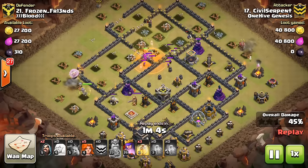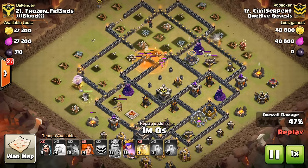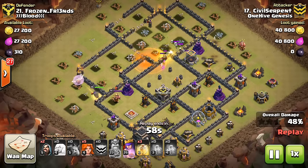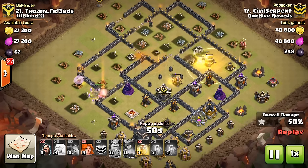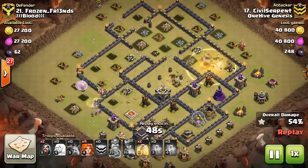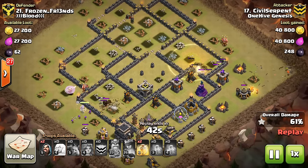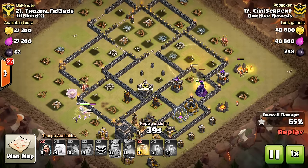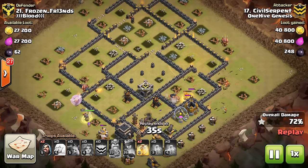This one's interesting because you can see it's a dead zone base, but Civil Serpent is bringing Valks and also a Queen Walk — kind of an interesting variation. He comes in, drops the Queen Walk, and she just starts making her way around. Then comes in with the Valks up top and just kind of lets them go where they want. He figured they would naturally move around the base like they would in a Golem Avalanche attack because of all the dead space in the middle, and that pretty much held true. A few Valks did break into the core, but for the most part they're going around in that little circular motion.